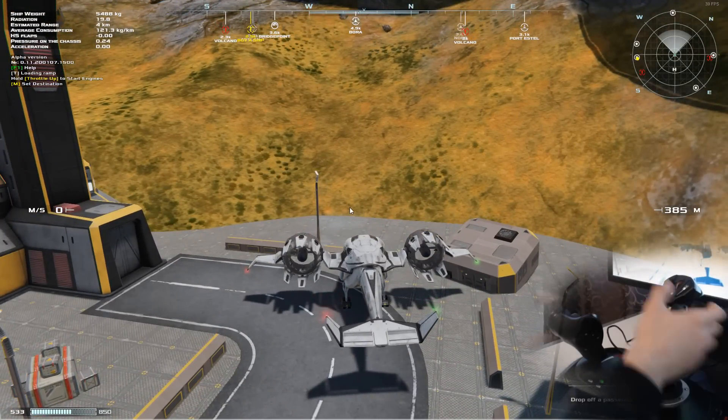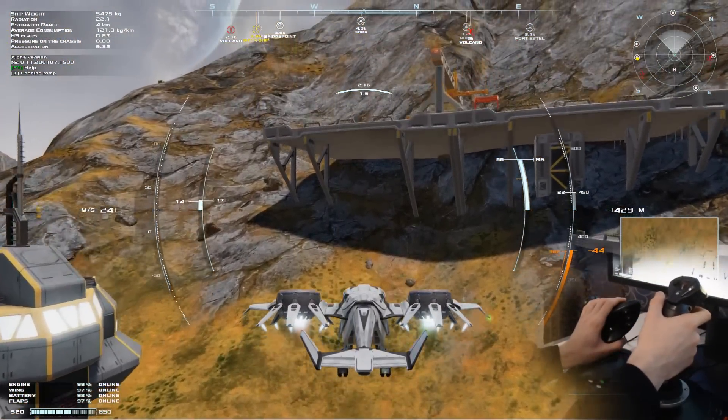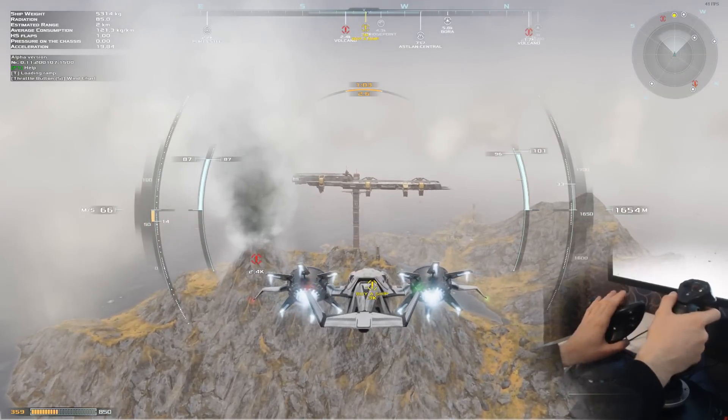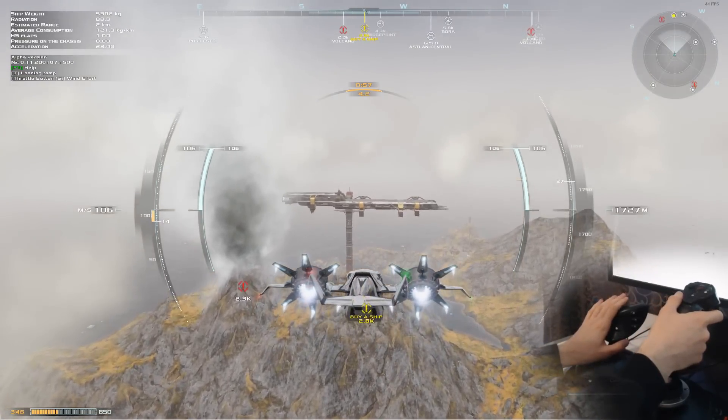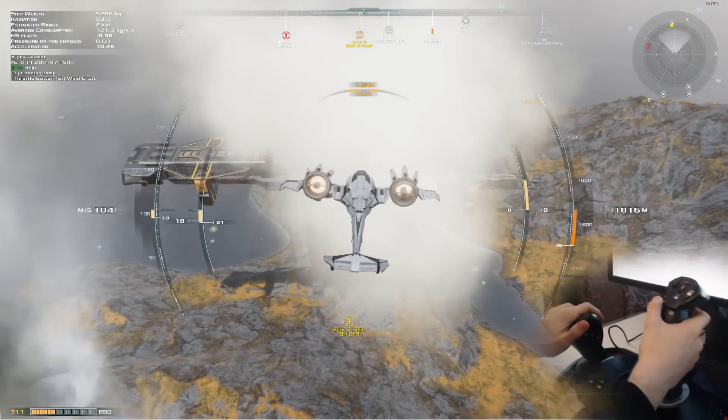There we go. He wants to go to Aslan 1. Oh, here is a nicer ship. I wonder if we could land on this thing.